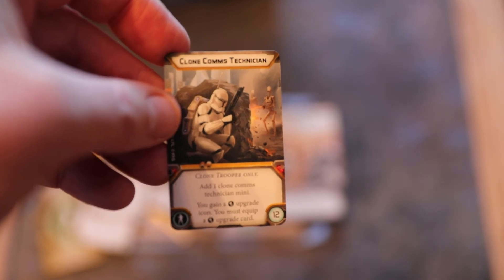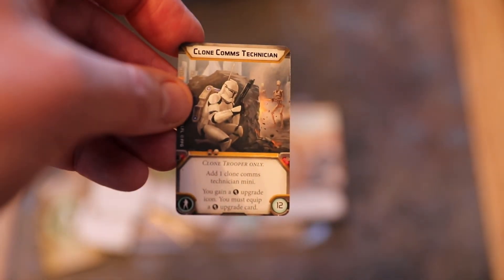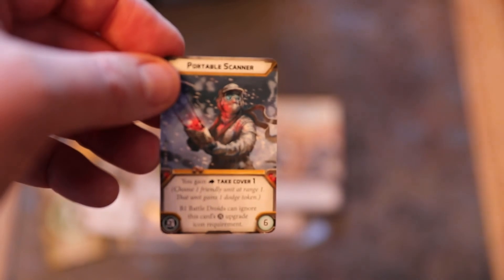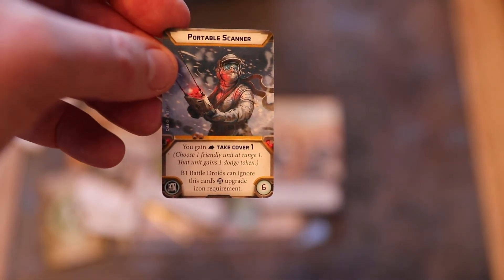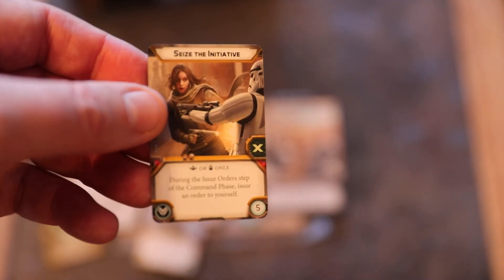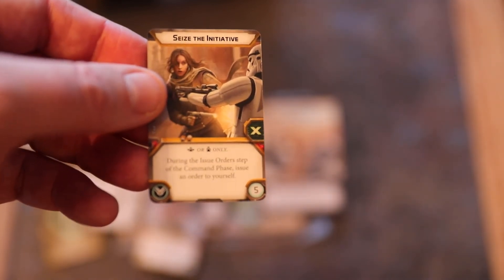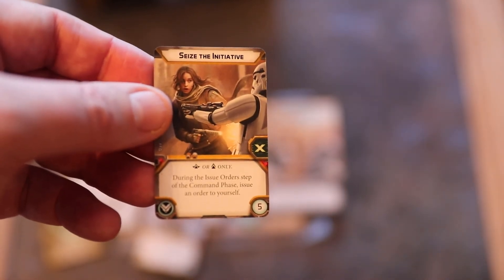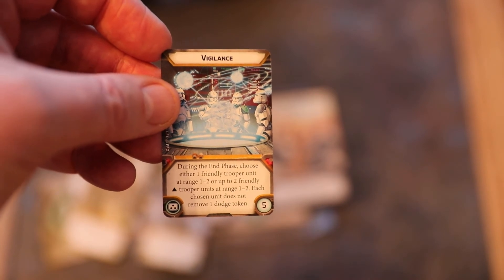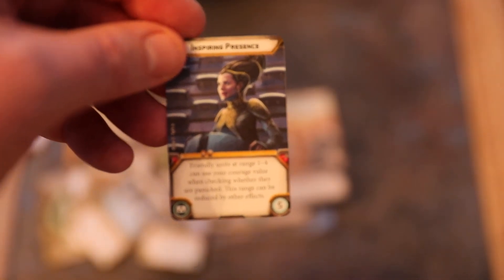Portable scanner: you gain Take Cover 1 — spend an action, choose one friendly unit at range one, that unit gains one dodge token. B1 battle droids can ignore the upgrade slot requirement. Seize the Initiative — discard to use, commander or operative only: during the issue order step, issue an order to yourself. Vigilance: during the end phase, choose either one friendly trooper unit at range 1-2 or up to two friendly core trooper units at range 1-2; each chosen unit does not remove one dodge token. Inspiring Presence: friendly units at range 1-4 can use your courage value when checking whether they are panicked. And HQ Uplink: tap to use during the issue order step to issue an order to yourself.